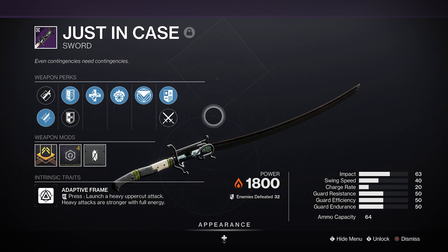The kills your Incandescent Scorch and Ignition cause will trigger Unrelenting, granting you healing while you're knee-deep in your enemies. Or it'll count towards powered sword kills with Tireless Blade, refunding more ammo than you'd usually be able to get from it.